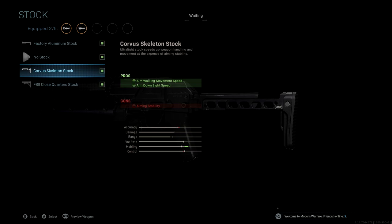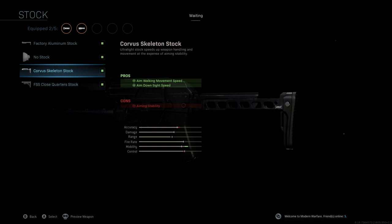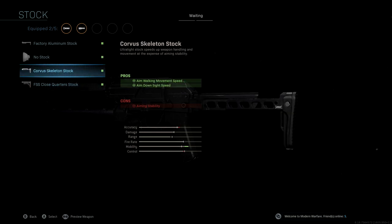Some people will run the FSS close quarter stock, but if you actually take a look at the stats, there's almost no difference between both of these. You're just getting aim walking movement speed alongside your aim down sight speed. So going with that Corvus skeleton stock is definitely the best way to go.